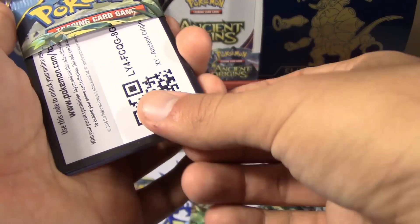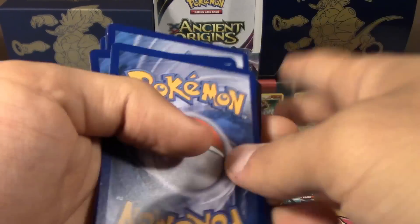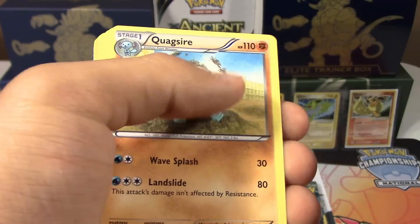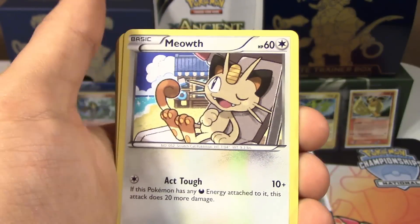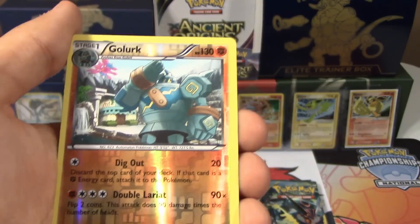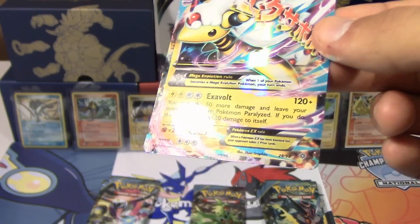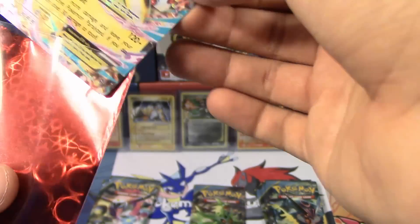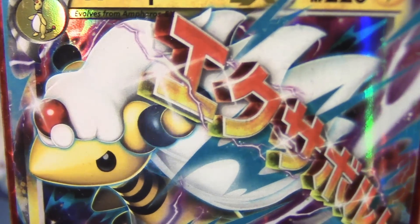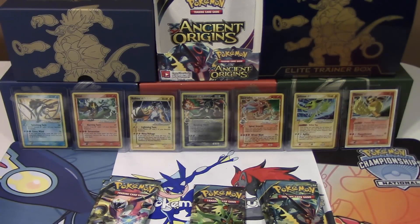All right, so we have a Golett, Eevee, Quagsire, Combee, Meowth, Fated Town, Whimsicott, Paint Roller, reverse holo Girafarig, Golurk, and a Mega Ampharos EX — that hair though! I wish I had that hair. That's our fourth Mega Ampharos from this box. It's glorious — beyond glorious! Ultra rare number five out of this box.